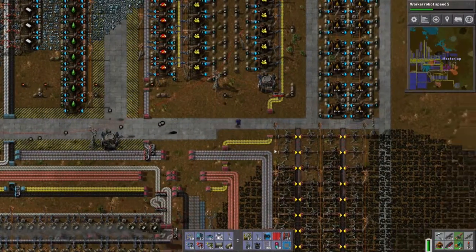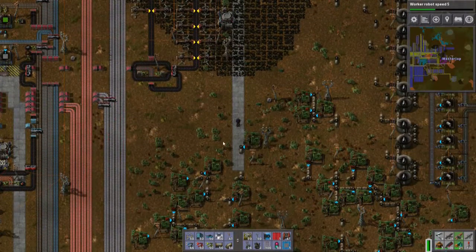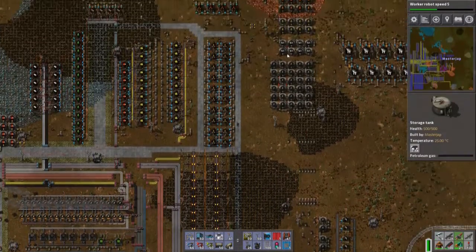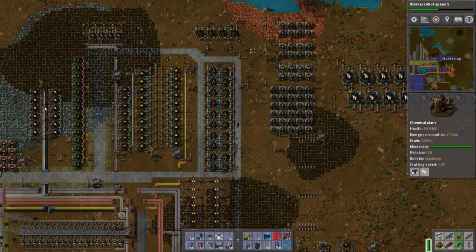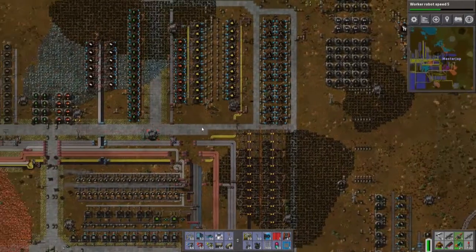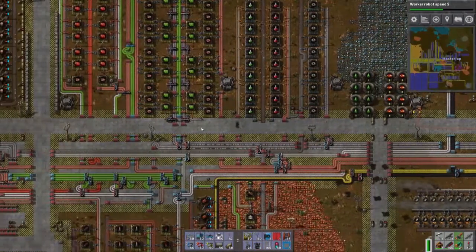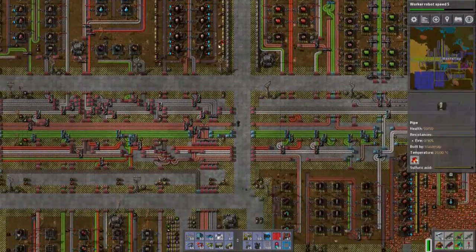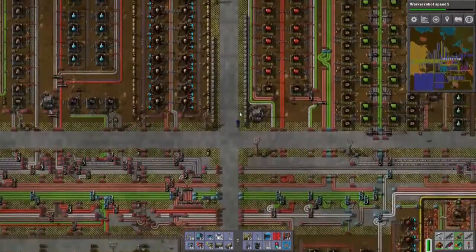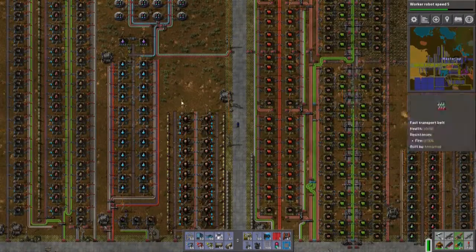This is going continuously, apparently. We can now move around here and look at the other lines. Those are going also quite quick. And the oil is going, or draining as well, on a reasonable pace. The sulfuric acid should be draining more. Plastic is going. I think the batteries should be going to be produced as well in a big amount, because those will be used to make, of course, a lot of accumulators. But they are going quite rapidly. We might want to actually increase the production in here.